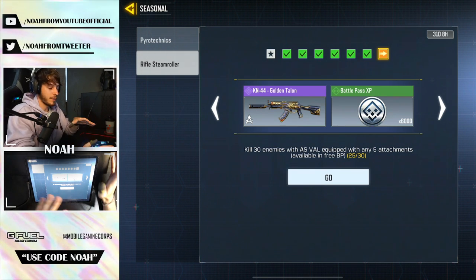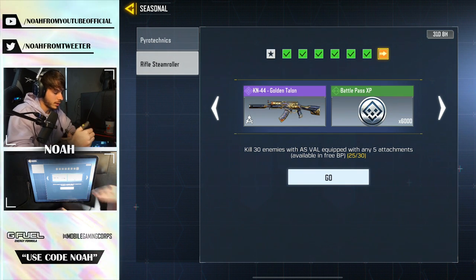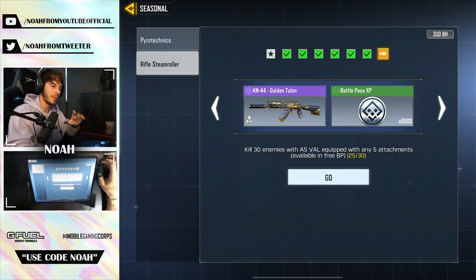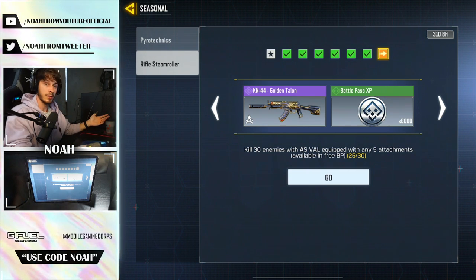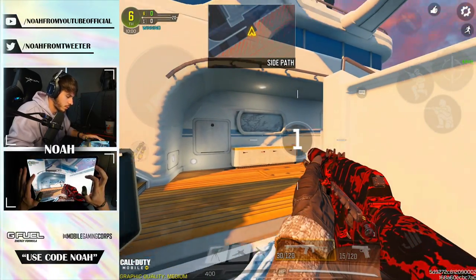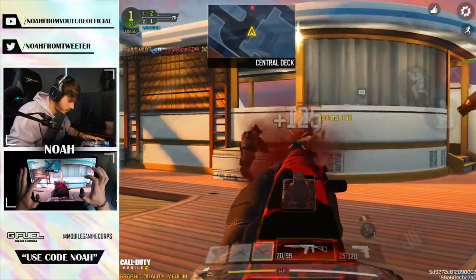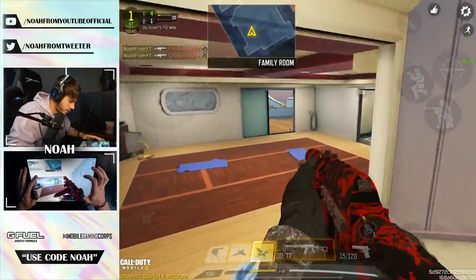Lastly, it's kill 30 enemies with the AS Val equipped with any five attachments. Once you have five attachments unlocked, put them on, hop into some matches, and once you get 30 kills you'll unlock the KN44. I'm currently at 25 of 30, so just five more kills to go. I figured we'd hop into a Free-for-All and lay out some enemies on camera with you guys and unlock the skin. We got High Rise — Free-for-All is 20 kills to win and we only need five, so this should be easy.